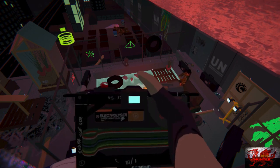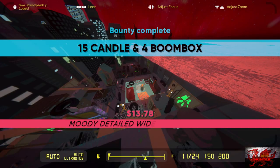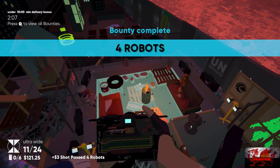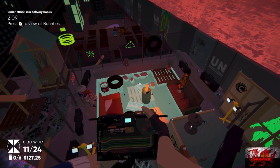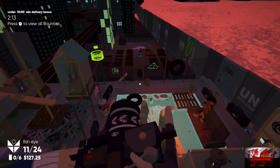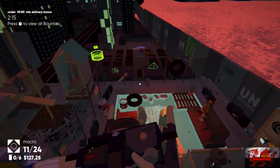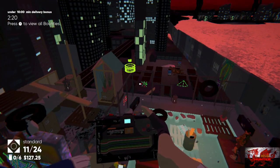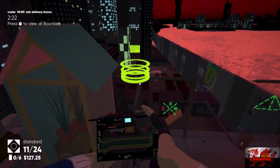Go into your ultra wide lens right here and take a picture of the starting area — you will get the 15 candles, four boomboxes, and the four robots bounties complete. Make sure you go into ultra wide lens and take a picture of our friends just dancing down there. That's how you get the two bounties done: the four robots and the 15 candles, four boomboxes.